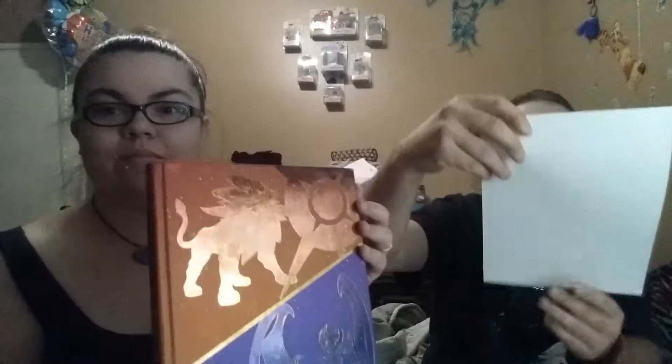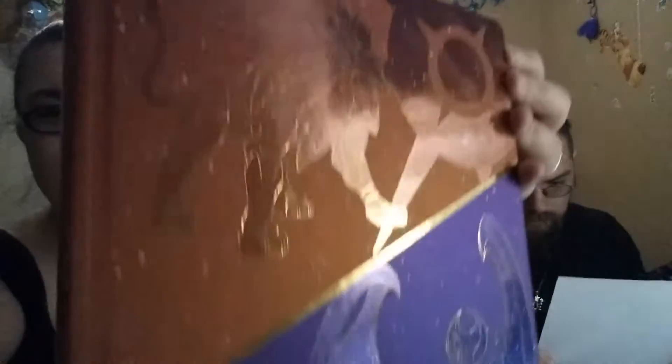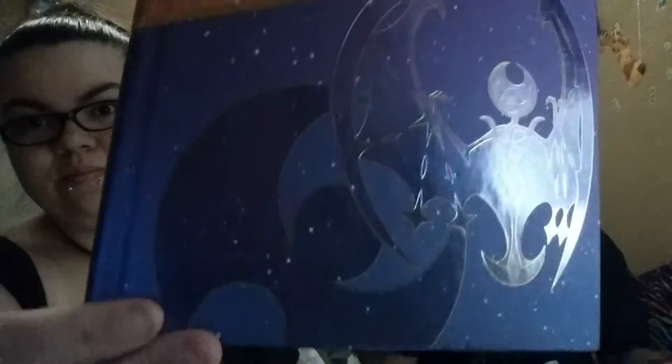They put this insert in so you can read the details while it's wrapped up. You can see a little bit how that is up close — you can see the stars. It says for the guide: see how to complete trials to unlock powerful Z-moves.